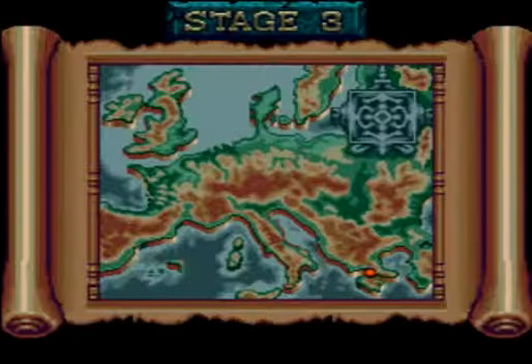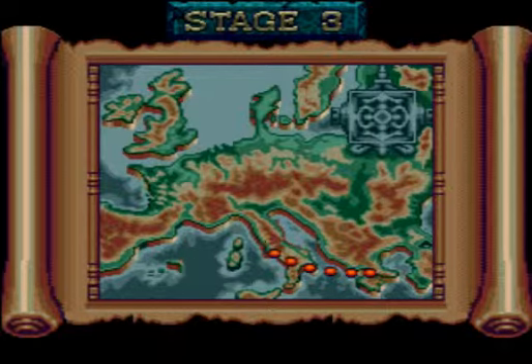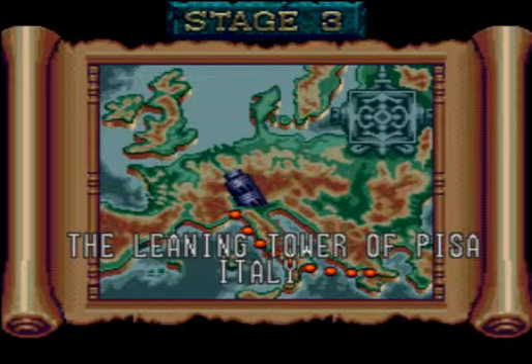Greetings everyone! My name is Etherville, and welcome back to my let's play of Castlevania Bloodlines. When we last left off, I just cleared the Shrine of Atlantis, and now we're moving northwest to the Leaning Tower of Pisa located in Italy.